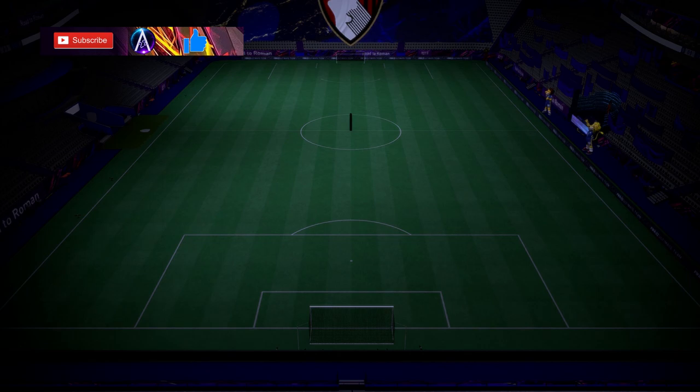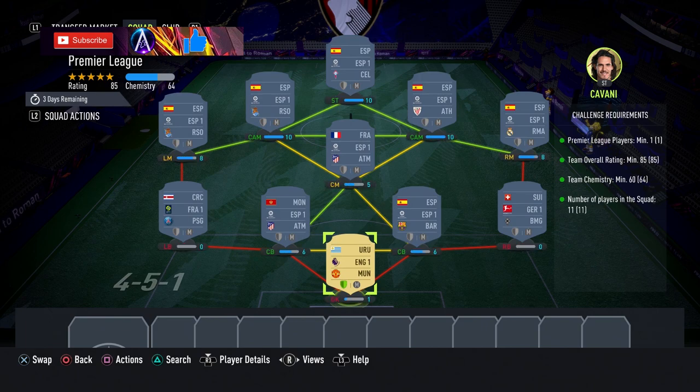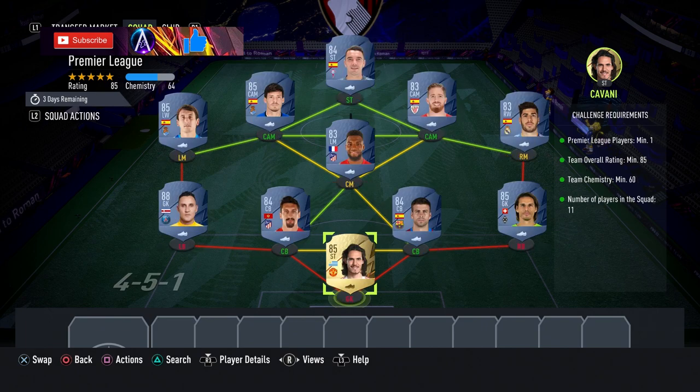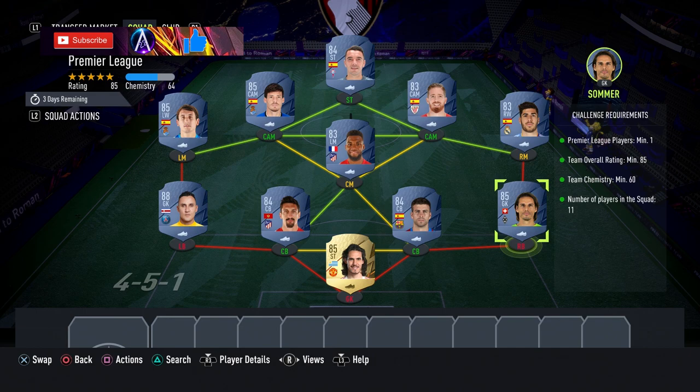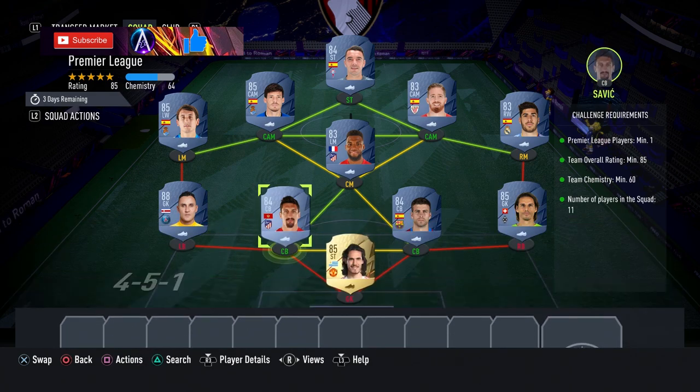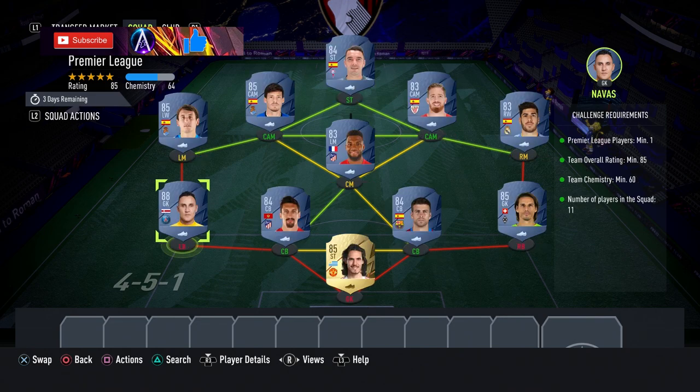Second one is the Premier League squad — this one's around 75 to 80k. You need a Premier League player and then an 85-rated player. Your Premier League player: Cavani is one of the cheapest 85s in general, or Schmeichel — those are two of the cheapest options. Soma again as a completely flexible 85. For any 88, Navas, Haaland, or Bruno Fernandes — Fernandes is one of the cheapest 88s and would also cover the Premier League spot.